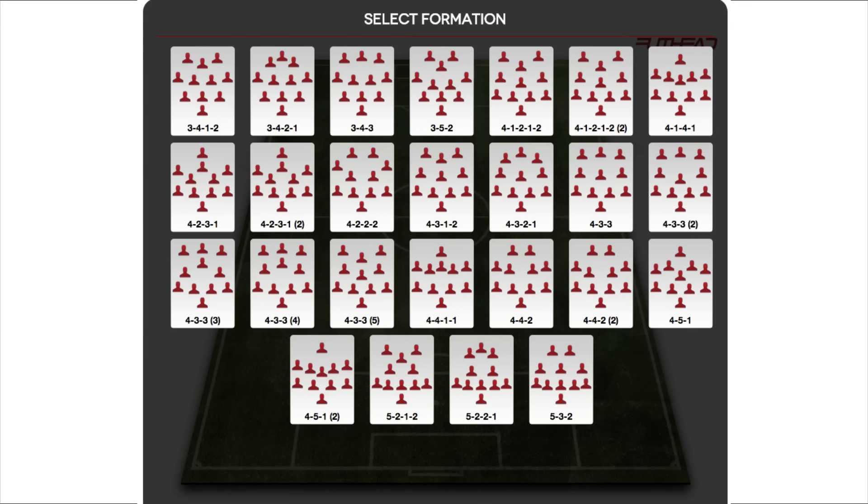We're gonna be doing a 150,000 coins, no links wasted hybrid squad builder today. It's a very good squad builder - 150,000 coins, seven nations and three leagues. If you want to go ahead and buy this team, comment down below so I know that you bought it. It's a really good squad and I highly recommend it.